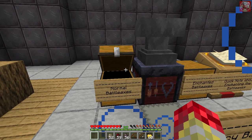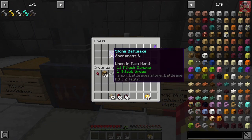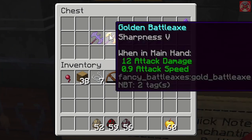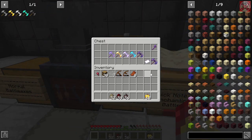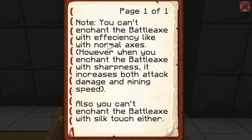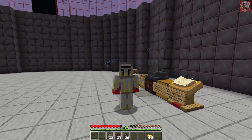Before wrapping up, let's go over enchantments. With Sharpness 5, the stone battle axe gets 11 attack damage, the golden gets 12, the iron also gets 12, the diamond gets 14, and the netherite gets 16 attack damage. One important note: you cannot enchant battle axes with Efficiency like normal axes, but enchanting with Sharpness increases both attack speed and mining speed. You also cannot use Silk Touch on battle axes.